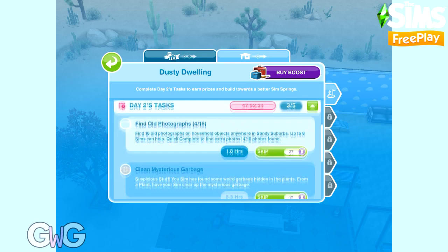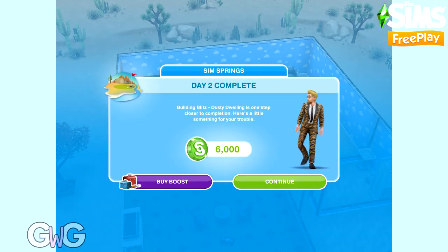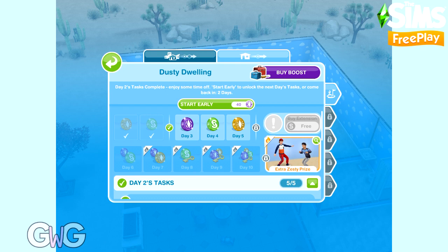If you're going to use social points to speed through this, I'd recommend selecting the skip all button at the bottom — it saves you social points compared to skipping them individually. Completing day 2 earns us 6,000 simoleons, so let's get started on day 3.